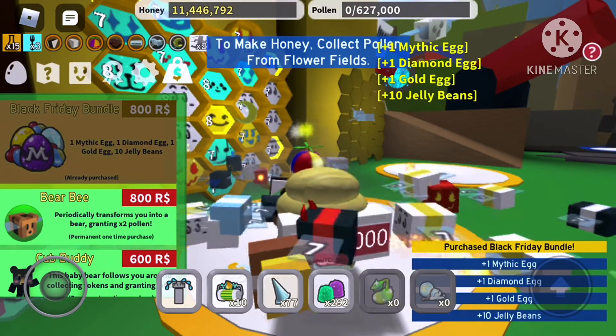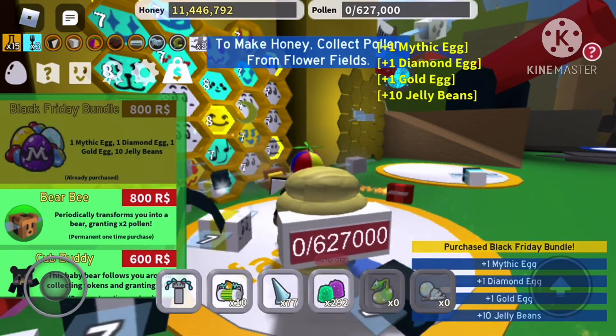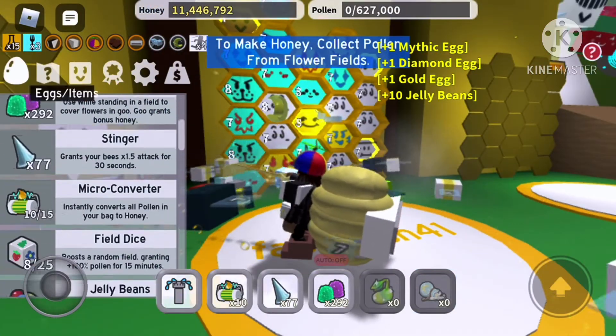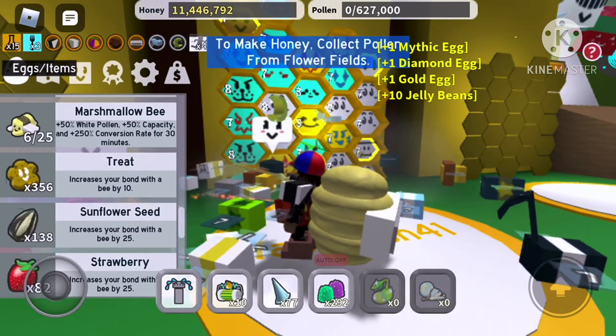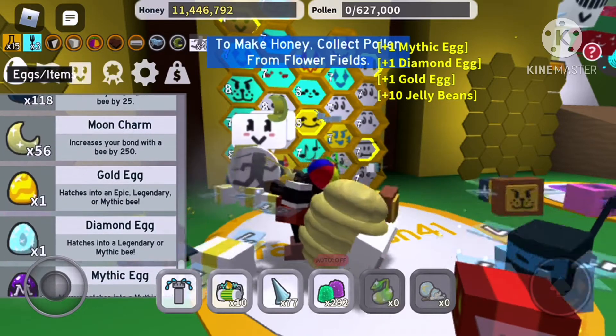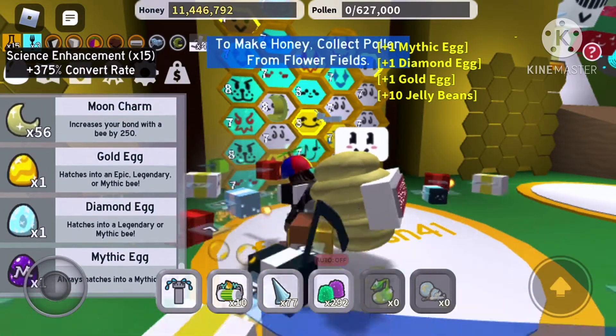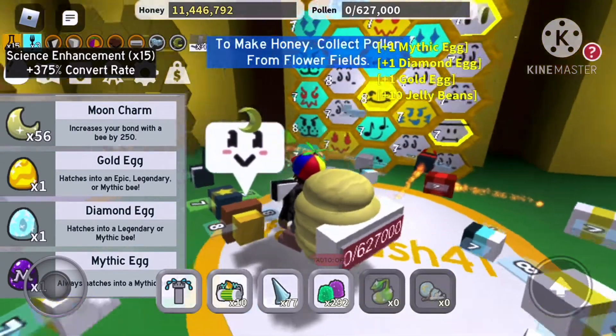Black Friday purchase: one mythic egg, one diamond egg, one gold egg, and one jelly bean. I can no longer purchase it. Alright, look at it — gold egg, diamond egg, mythic egg. My first mythic bee is about to be here.